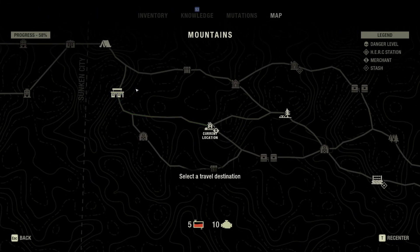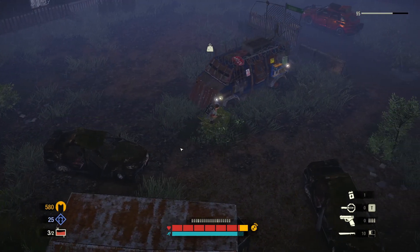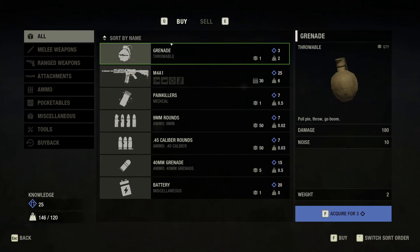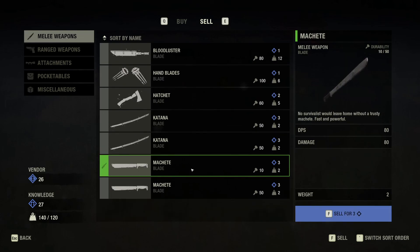On the map, sometimes a merchant will be visible at a location. Plan to pay them a visit as they will give you knowledge in exchange for your loot — this can net you 20 or more knowledge points per visit. Sometimes you can also encounter this merchant even though they aren't visible on the map. Note that the amount of knowledge they have on hand is not unlimited.